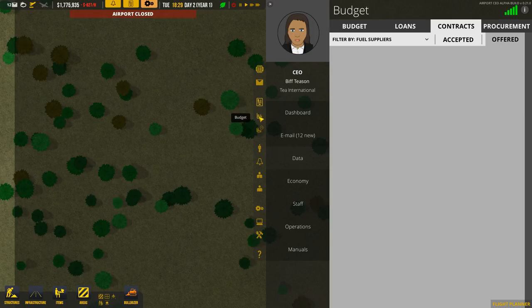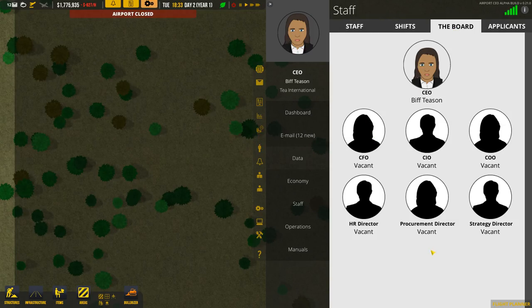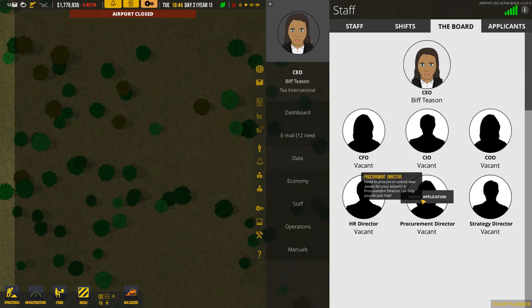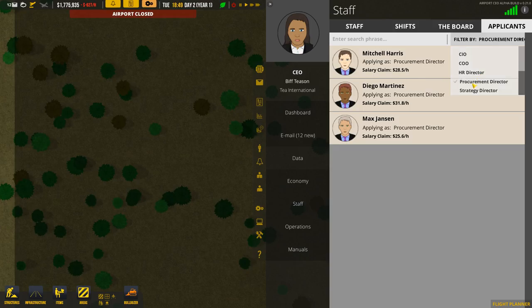So that is somebody we first of all need to hire. The board — here we go. We have a vacancy for a procurement director. Let's have a look at our applications. Applications are now open. Filter by airport staff: security, janitor, service technician. Procurement director — there we go. That's now probably added to the list. If you scroll down, there it is. Excellent.